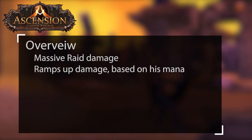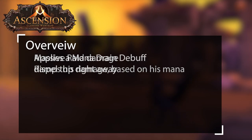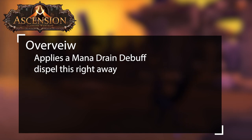When it comes to Moem, this boss is a massive healer check. The boss will consistently do raid damage, slowly ramping up faster as he gains mana. Moem will apply the debuff Mana Drain to targets. This will drain their mana and give it to Moem.